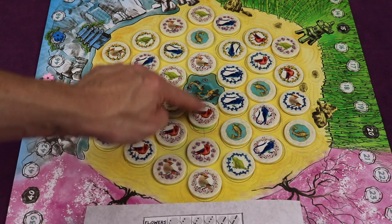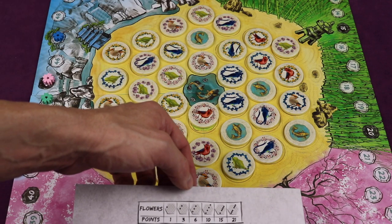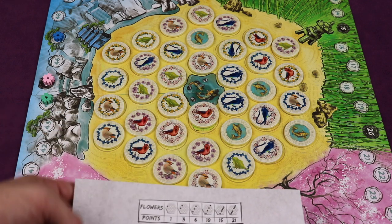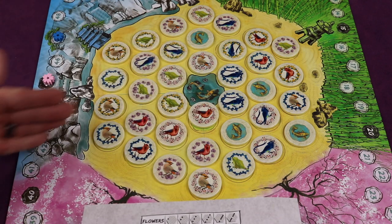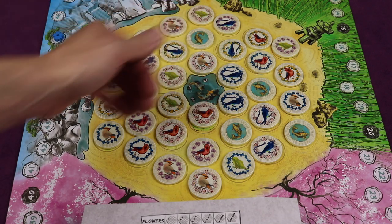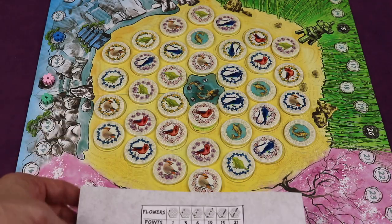Looking at this row here, we have one, two, three, wild, four, five — we actually got five of those. And so now you're seeing that that is going to be 15 points. Each player will go through, but what you look at will look different from what your opponents are looking through. So you're always throughout the game thinking about where to place, because it can help your opponent in the end game.